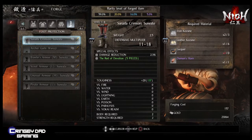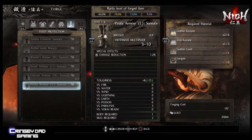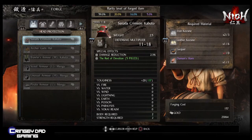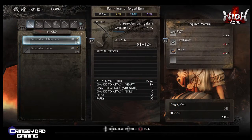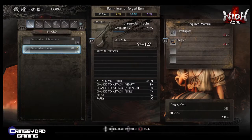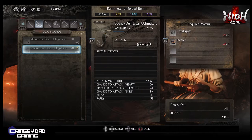That second boss is On Ryoki, and if you haven't killed On Ryoki yet, unfortunately you won't be able to access this shop or forge. If you need help completing that boss, I'm going to put a link up in the video. Once you've killed the boss On Ryoki on the boat, you will then be given access to the world map.